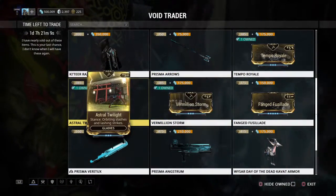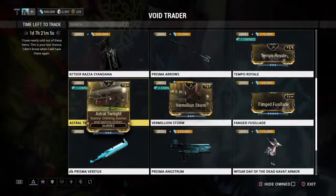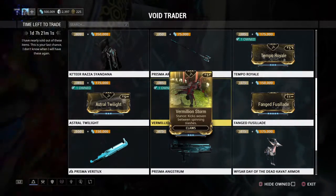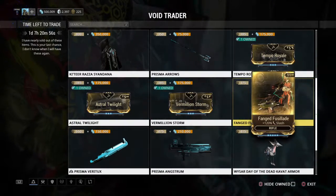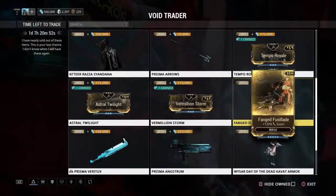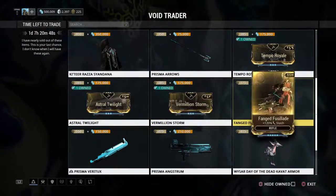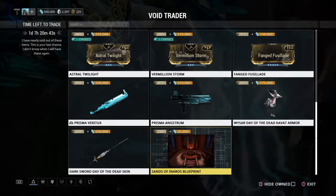I don't really use Glaives but I know that stance is good — I've used it once or twice. And then I picked up the Claw stance just because I like Claws. You're probably going to want to pick these up too. All these mods, if you don't want to use them yourself, you can sell them for some plat later once Baro leaves. So that's what Baro's got for this week. Thanks for watching.